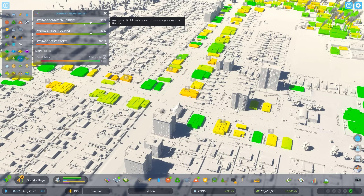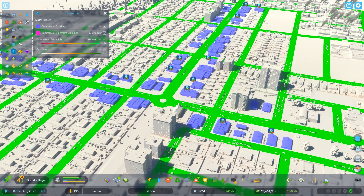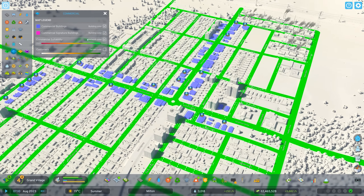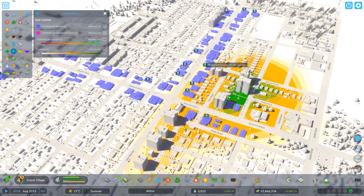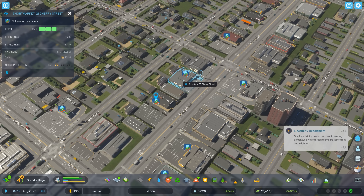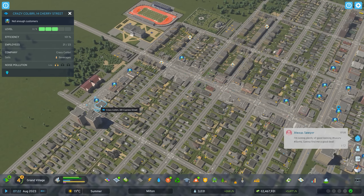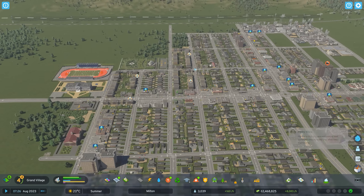The average commercial profit is 56 — it's not bad, it's in the green zone. Commercial suitability looks okay, everything's green. But if I look at the number of customers, it's not very good in these neighborhoods. What are these guys selling? Food, paper, beverages — a bunch of different products.